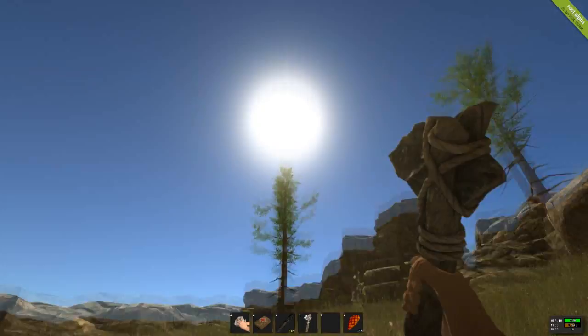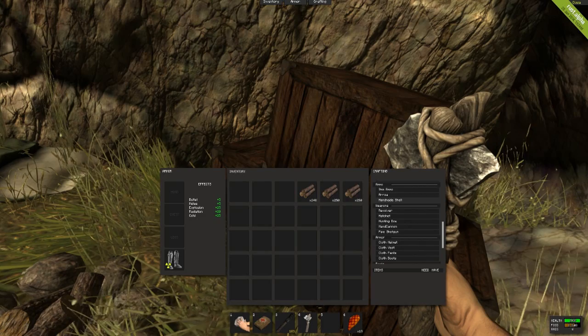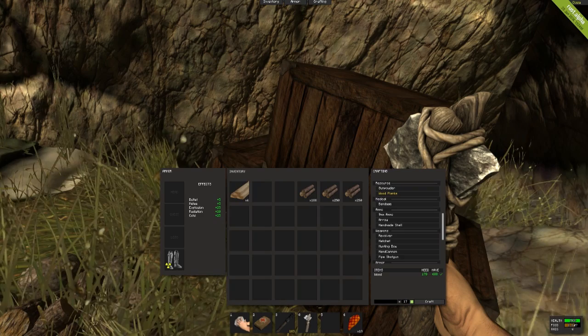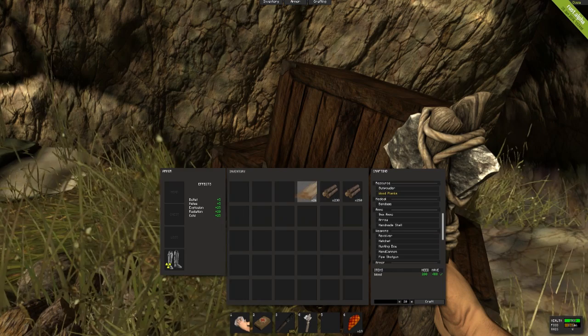Something cool — this server has a few mods on it. One of them is Half Craft. If you take a look, I can now craft things super, super fast. So if we try to craft some wood planks — let's say I want to craft one, there we go. If I want to craft five, there we go, they're already crafted. It's called Half Craft, but I think it's just supposed to be Instant Craft or something. It doesn't take up time.